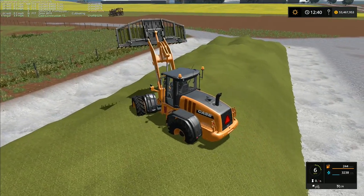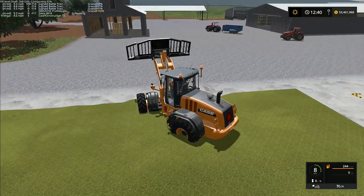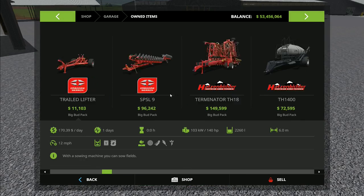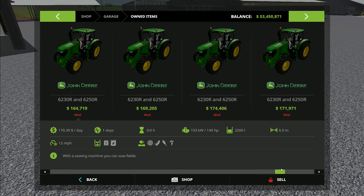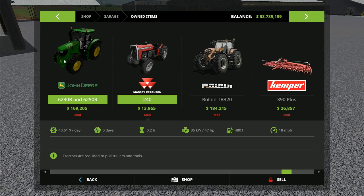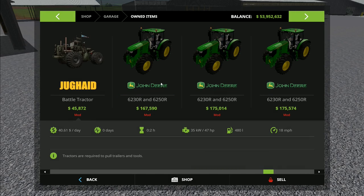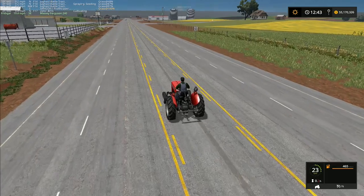It's now gone down to 97 compaction on this — I think it's just because we keep spooning in extra stuff. So we can take this off the clamp and sell this one now. We could also sell some of these John Deeres — in fact we'll sell all of the John Deeres, and all of the plows, so we've got fewer machines kicking around on the map, which should improve our frame rates.